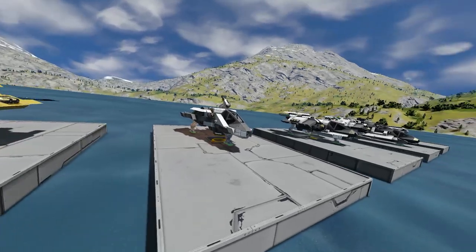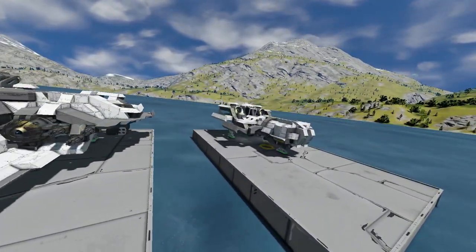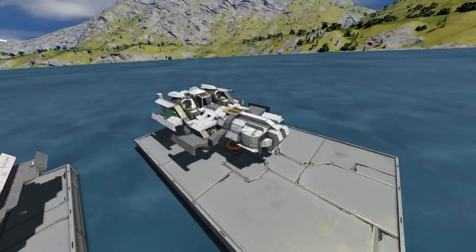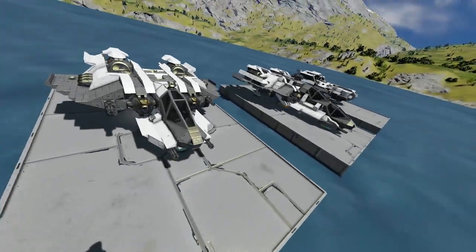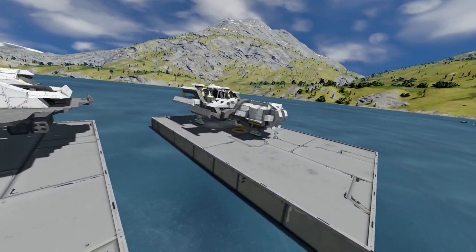We have a couple utility vehicles, light scout ship, medium fighter, heavy fighter. And last episode we made this bomber, or rocketeer ship — something basically the inverse of a fighter, right? So it has more rockets than guns. That's what we made last episode.